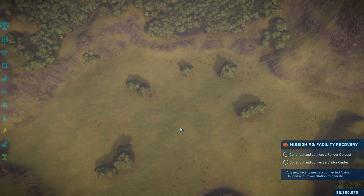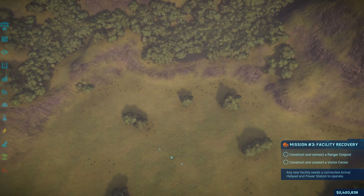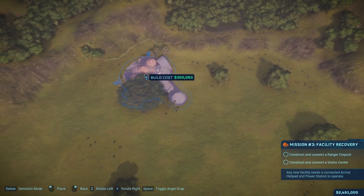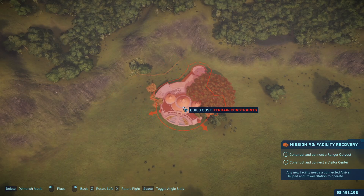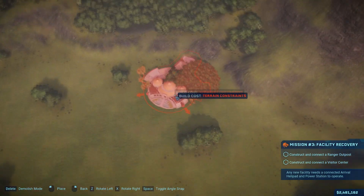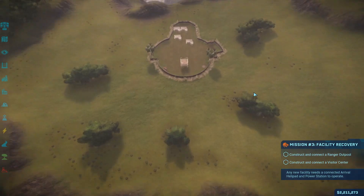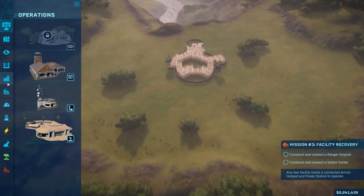My audio for this recording got messed up so I have to do a voiceover. First off, we're constructing a visitor center and then a ranger outpost. These two buildings need to be connected to the main arrival helipad and the power station. I'm trying to decide where to put it — doing something different than my previous gameplay. I put it right in the middle with the back facing the park, like the original Jurassic Park. This is Isla Sorna so it's kind of windy.